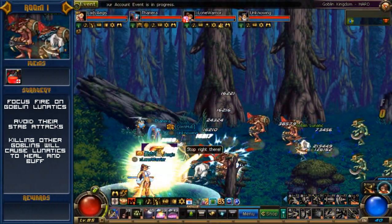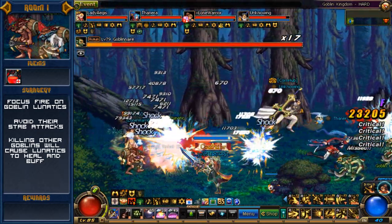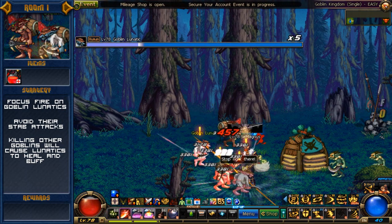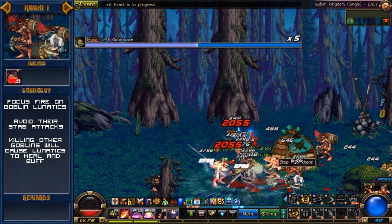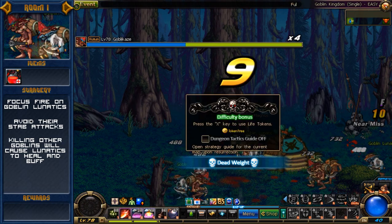Room 1 is pretty standard and features a bunch of Goblins. Harmless, right? Almost. There are these Goblin Lunatics which cause the bulk of the problem in this room. They have a single stab attack that when connected can cause bleeding, and if you're bleeding this will make them enraged and just keep stabbing like, well, a lunatic. They can and will stab you till you die, so simply try to avoid getting hit by them.